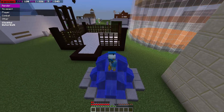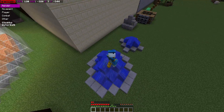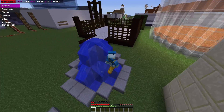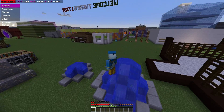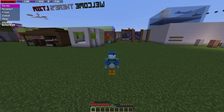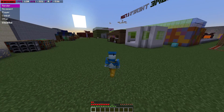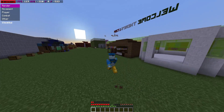We can also disable water walk, which forces yourself to walk on the top of the water. This probably isn't the best place to showcase it as it's a fountain, but it allows you to walk across the top of a water plain such as an ocean or lake. Those are some of the hacks included in this cheat.